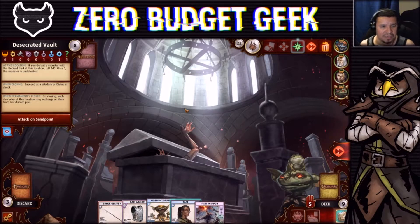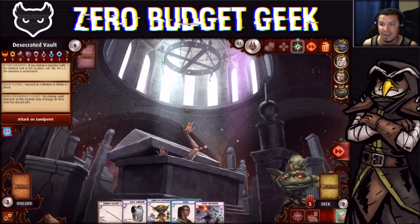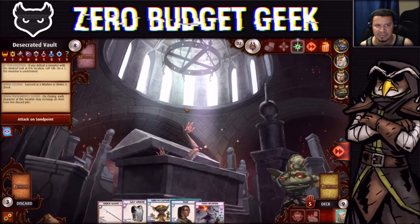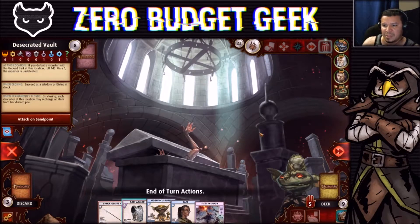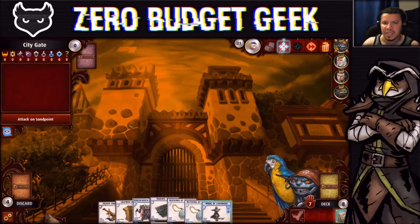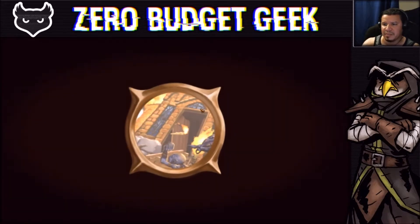Lamb in chat asks about lower quality viewing — I can't do much on my end but if you're watching on Twitch there should be a quality setting in the bottom corner. Arrow Win suggests trying YouTube at Zero Budget Geek where you might see it better. I'm keeping the Sage and ending the turn. We've got plenty of turns left. The City Gate is closed and the Fighter will head over here — we have a blessing to close if needed.